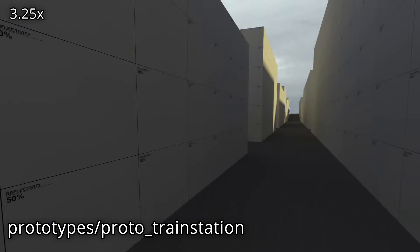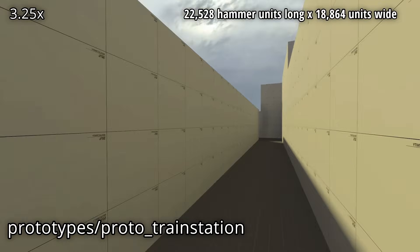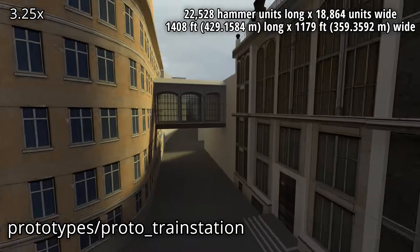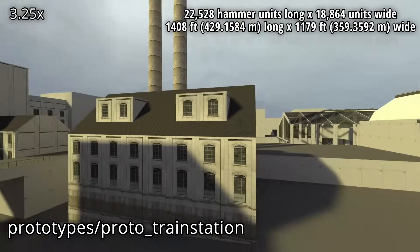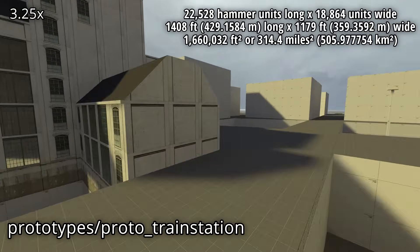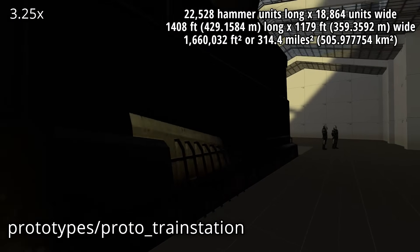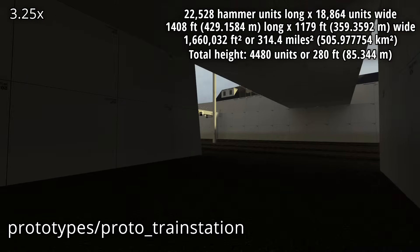When factoring in my changes to the skybox walls, the map is 22,528 hammer units long by 18,864 hammer units wide. This is 1,408 feet long by 1,179 feet wide. Meaning the surface area is 1,660,032 square feet, which is roughly 314 miles squared, or 506 kilometers squared. The map's total height is 4,480 units, or 280 feet.